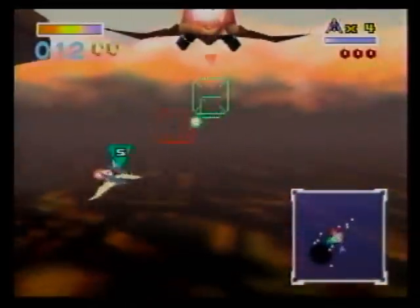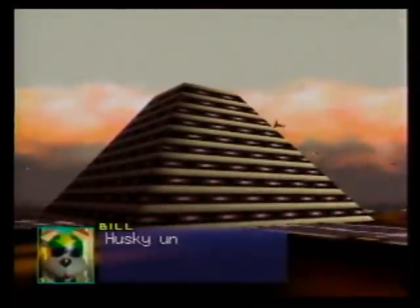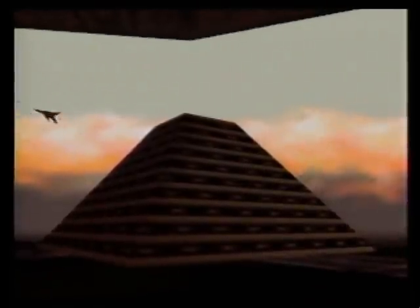Star Wars wasn't the only influence during development, though. On the planet Katina, you will notice a shadow-casting mothership that makes for an uncanny resemblance to the film Independence Day.